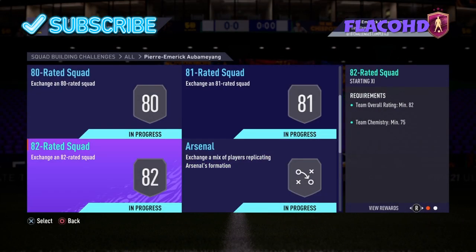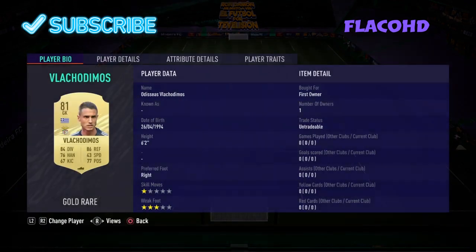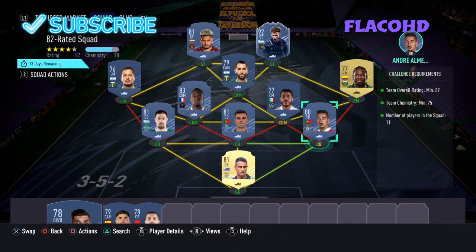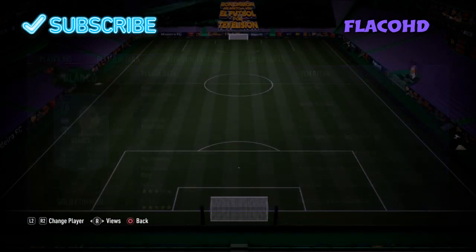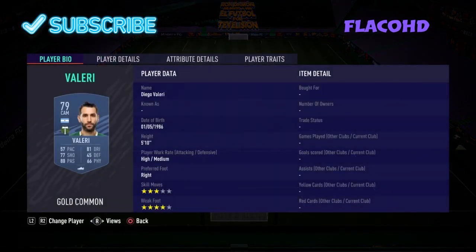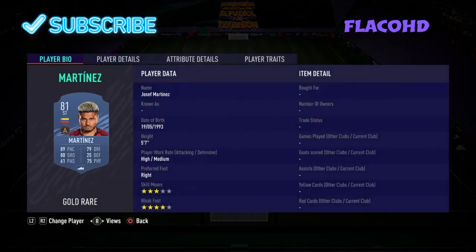Moving on to the third team — it's an 82-rated team with 75 chemistry. In goal we have Vlachodimos. Right centre back is Andre Almeida. Right centre defensive mid is Dos Santos. Central centre back is Pepe. Left centre defensive mid is Matuidi. Left centre back is Coates. Our left mid is Blanco. Our right mid is Chara. Our CAM is Valeri. Our right striker is Rossi. And our left striker is Josef Martinez.